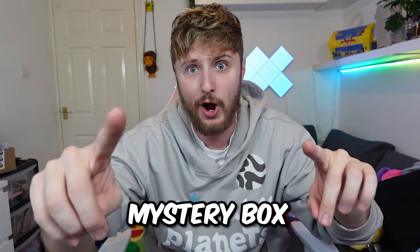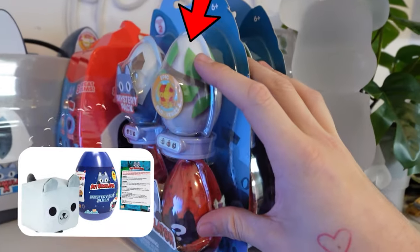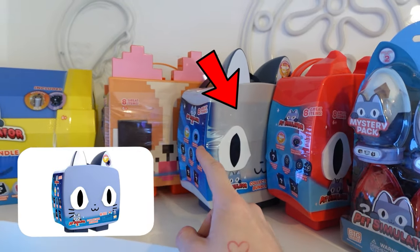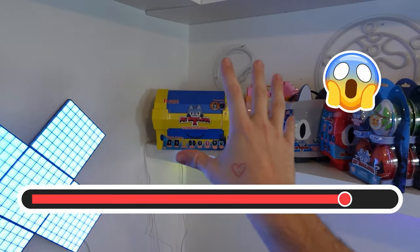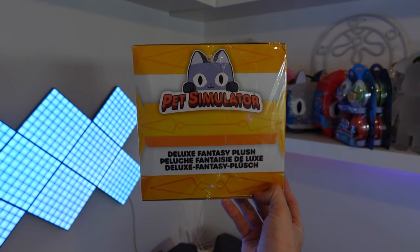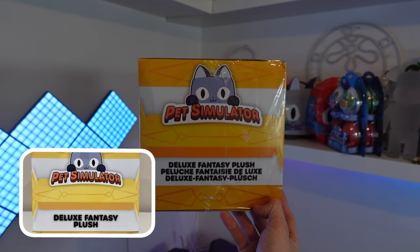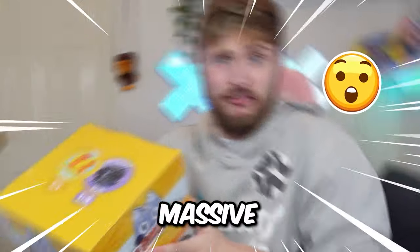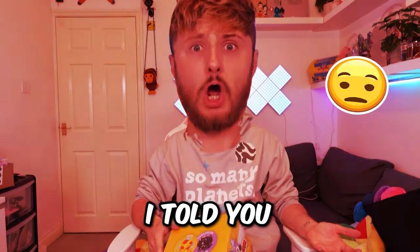Let's open up our next mystery box. There is literally so much that we need to open. We have some eggs, I think these are like lunch boxes. We have the ultimate treasure chest but we're gonna open this at the end of the video. Right now we're gonna open up this giant pet simulator deluxe fantasy plush. This is absolutely massive - it is literally the size of my head, and I have a big head.